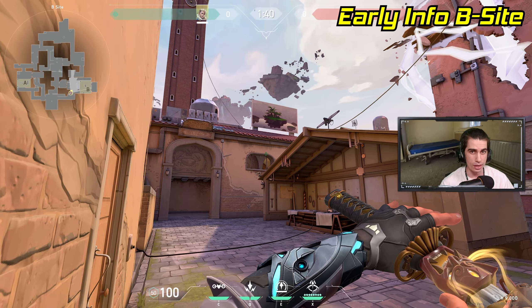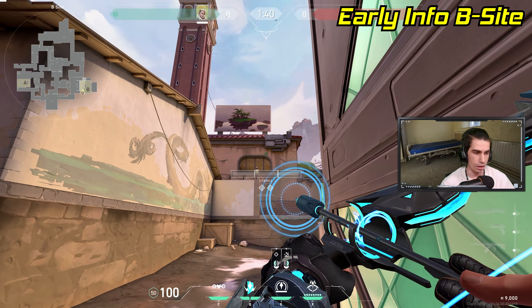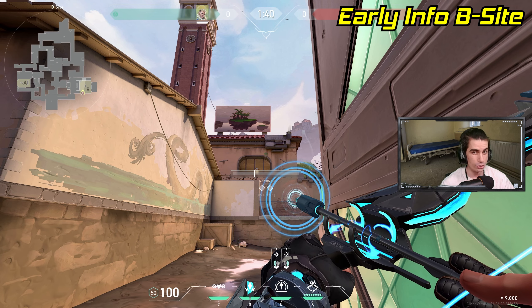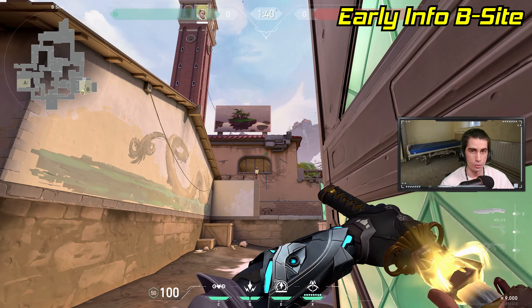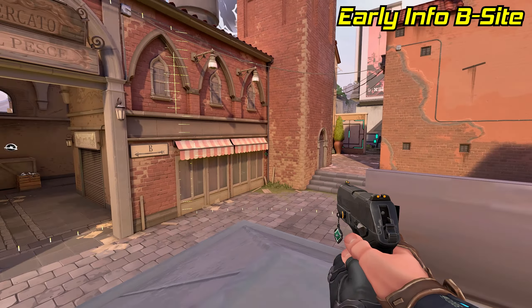If you don't want to risk that, let me show you a different one. Come over to this corner of the box in B site, pull out your recon and line up the top of your recharge bar right under this lamp. Make sure your crosshair is on the right of this bar in the window. Now all you have to do is a one charge and the arrow will land on the same ticket booth as before, revealing close B main, B lobby and some of tiles.